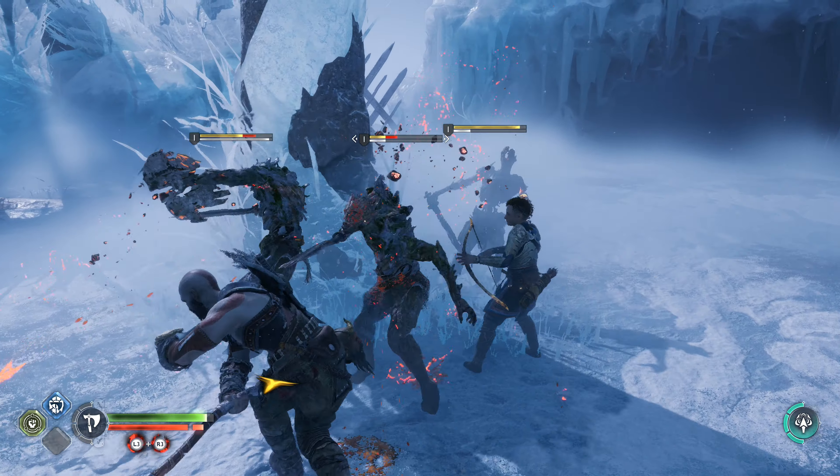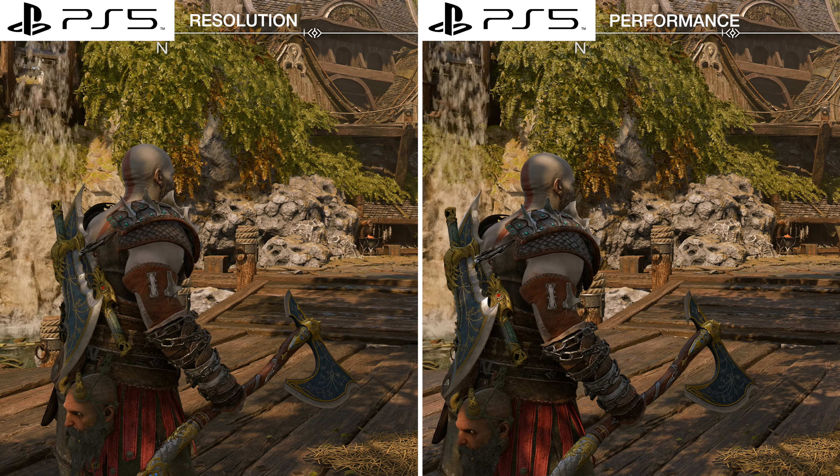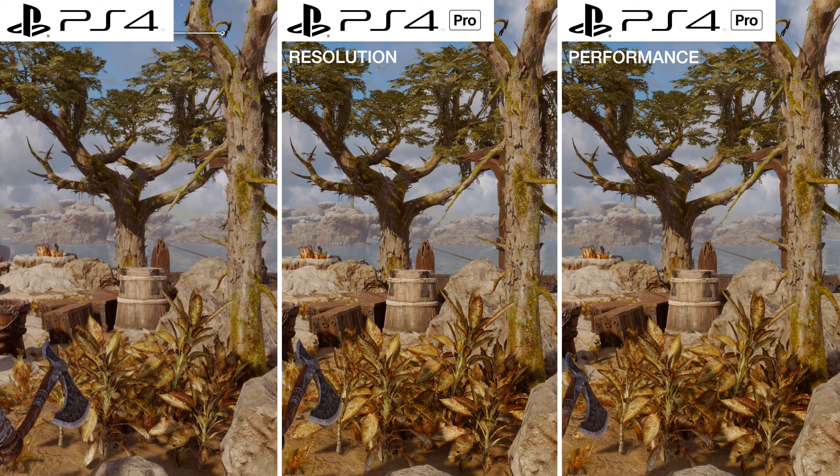On the PS4 you've got a solid 30fps, the PS4 Pro resolution mode is also solid 30, and on performance mode you're getting between 45 and 50fps, which isn't too bad considering this is last-gen hardware that wasn't even meant to be supported. Experience-wise that's a meaningful difference. Rock solid across the board, no issues. I played it all the way through on performance mode with no issues whatsoever — very polished.